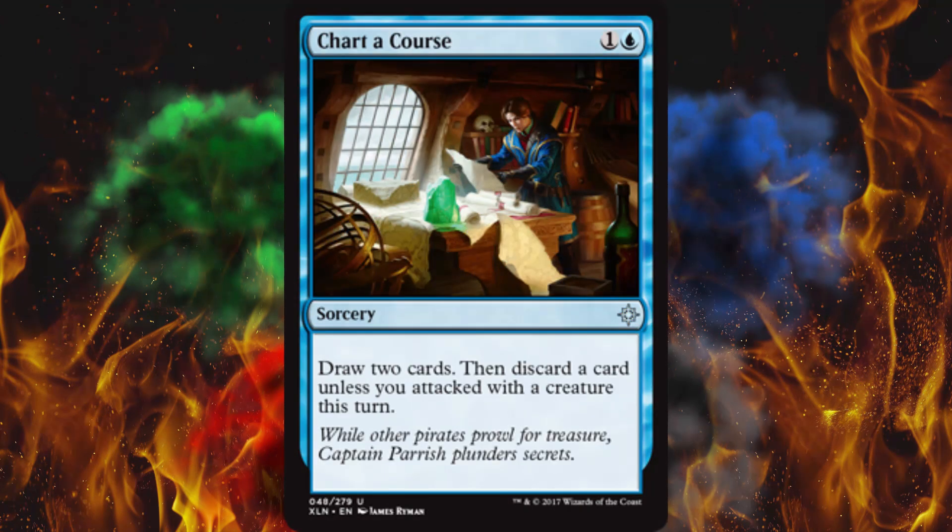Next up, Chart a Course — this card is absolutely insane, even in general, not just pre-release. Draw two cards, then discard a card, unless you attacked with a creature this turn. It's a sorcery, so it's not another Anticipate. Casting Anticipate at your opponent's end step is very overrated if you don't have any instant-speed plays. But if you attacked with a creature this turn, draw two cards for two mana — that's one mana per card. You really don't see that very often.